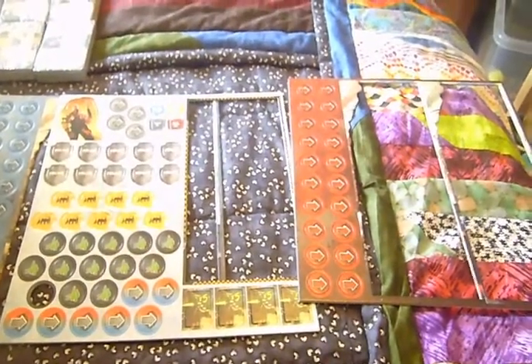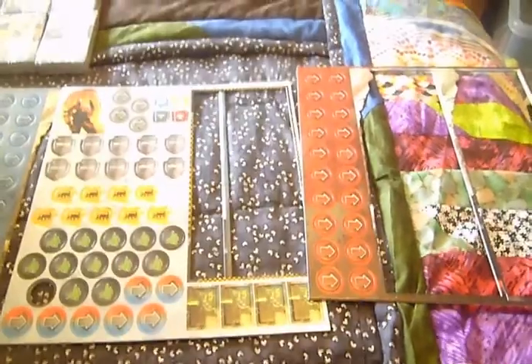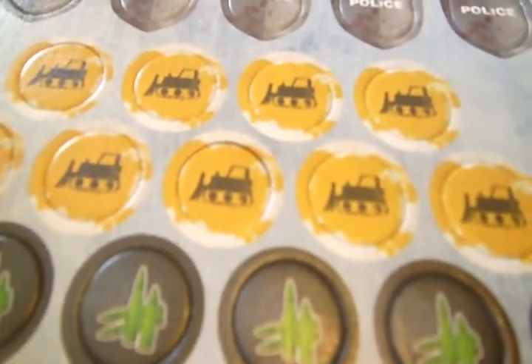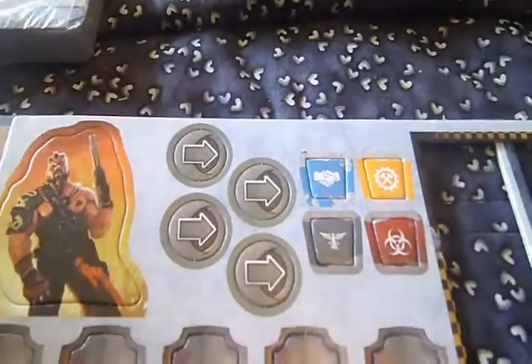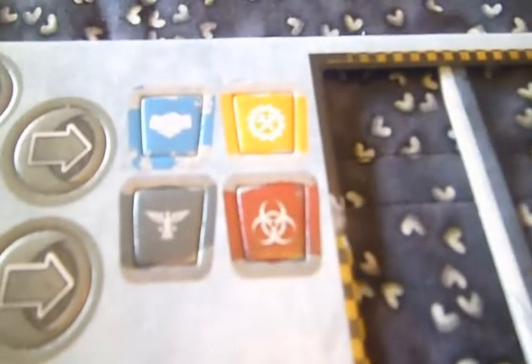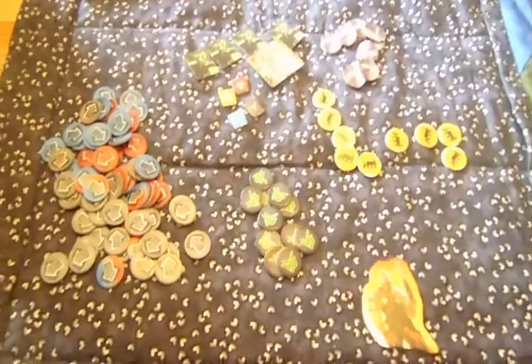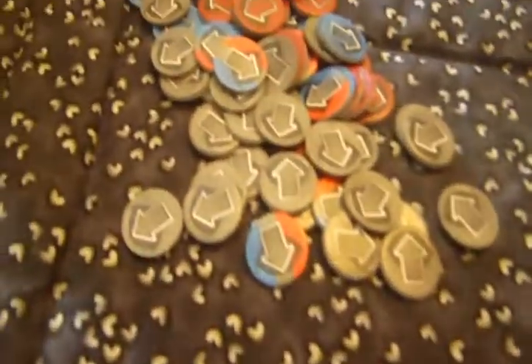Here we have the rest of the tiles. There are contact icons, which are the arrows. Red is attack, blue is defense, and gray might be neutral. We've got bullet tokens, which you can use for any resource but you can't convert any resource into a bullet. There are construction tokens, police tokens, some more contact tokens, a character token, and a first player token - that would make sense since there's only one of them.